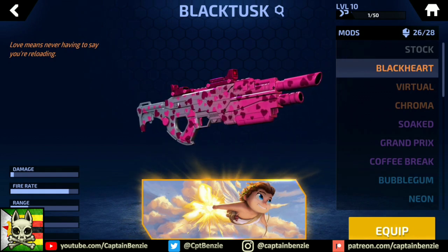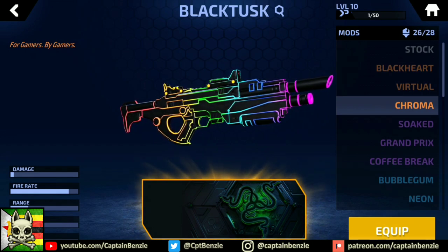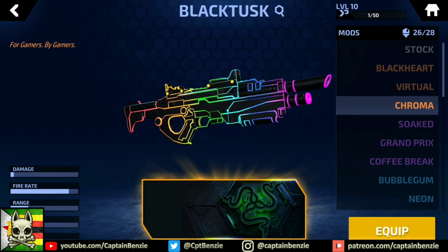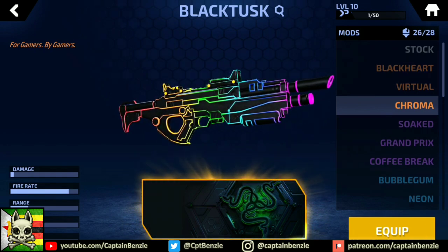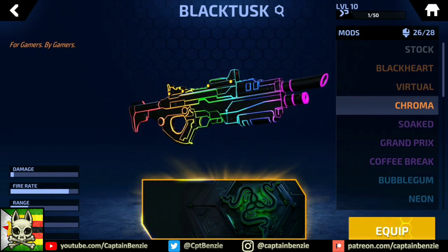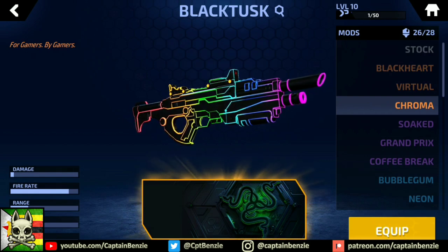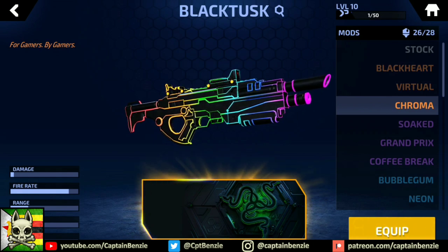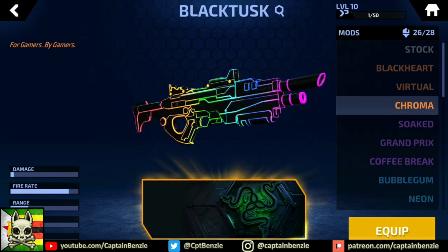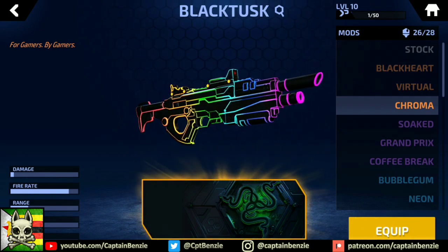Finally, my favourite Black Tusk skin — the Chroma. As many of you know, I play, record and edit my videos entirely on a Razer phone, and the Chroma skin is an homage to the Razer Chroma RGB lighting effect used on most Razer products. You can get this skin instantly and completely free, as long as you have access to an Android device. Just install Razer Cortex and use Cortex to boot up Armourjet — congrats, you now have one of the coolest looking skins in the game. If you're on iOS, you can borrow a friend's Android device, or use a PC Android emulator to log in to your Superbit ID on Armourjet, obviously still booting through Cortex, and you'll add the skin to your account.